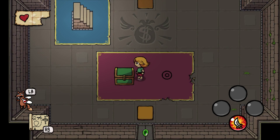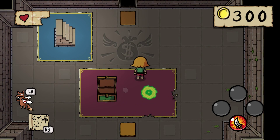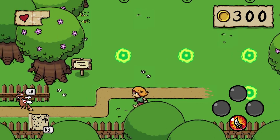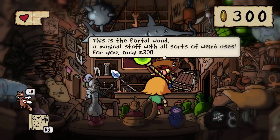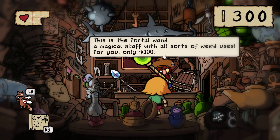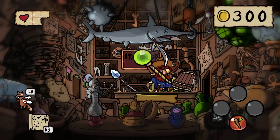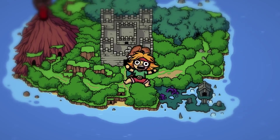Let's go and get our gold. Seems like we got 300 now, so we could buy something. The portal wand — a magical staff with all sorts of weird uses. Let's use that. Oh god, not again. Oh god, where are we headed?